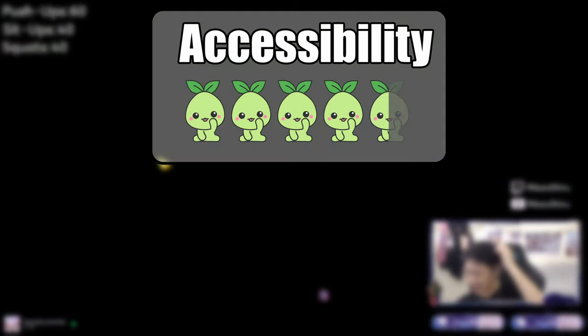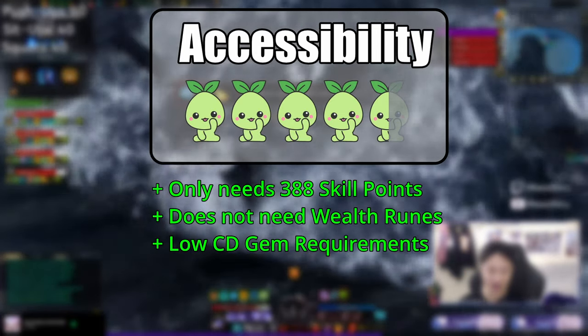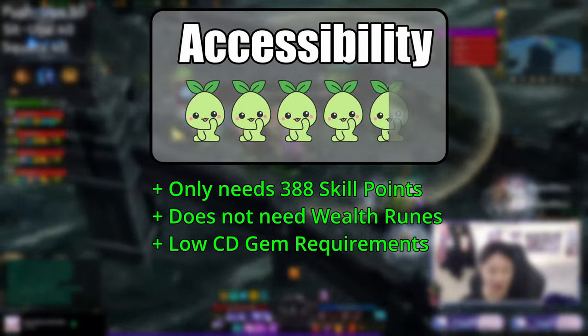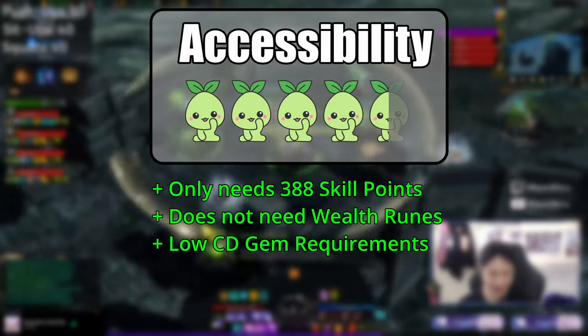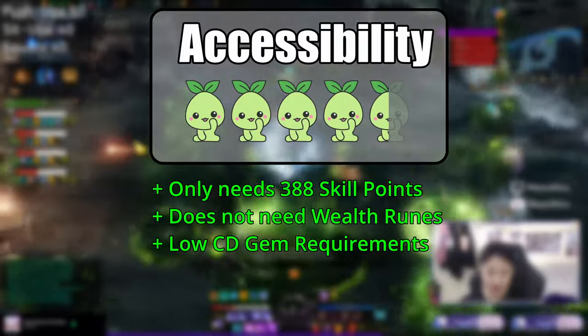This class is extremely new player friendly and does not require a significant number of skill points, nor does it require any wealth runes. Additionally, the only real required cooldown gem is a level 7 cooldown gem for Lunatic Edge, which is very easily accessible for the majority of players in the game.